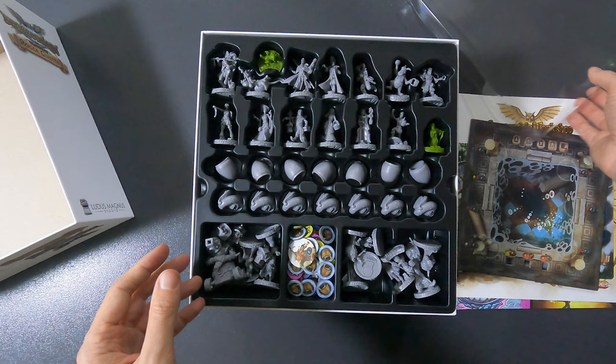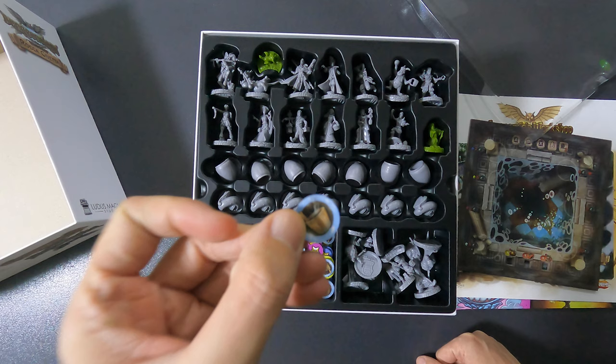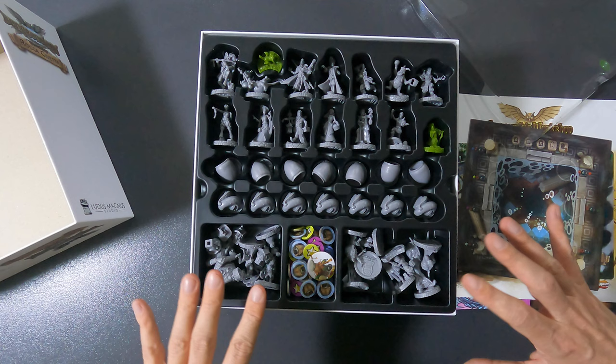These are the tokens from the main game - you have these ones, you have the star tokens of each color, and then you also have the full token as well. That's all here. The minis here are from every other box.